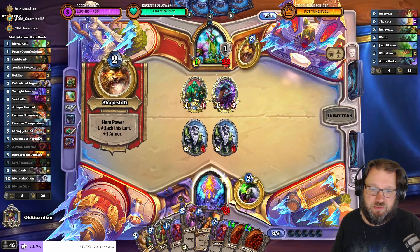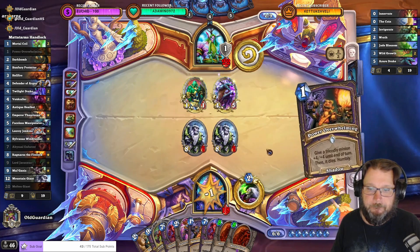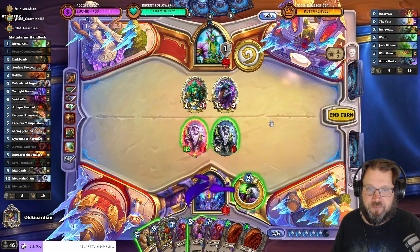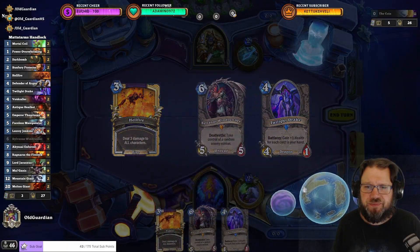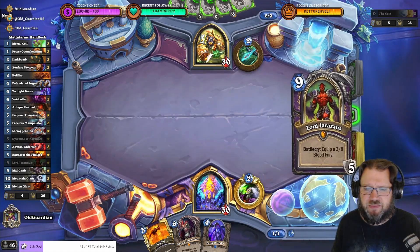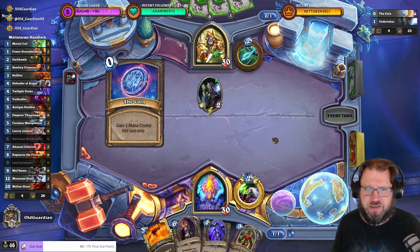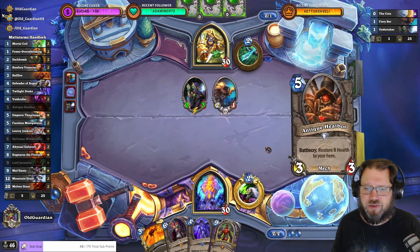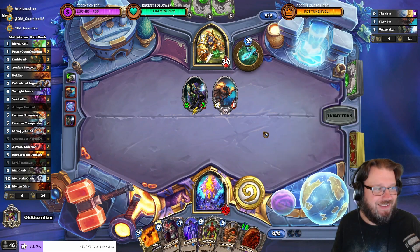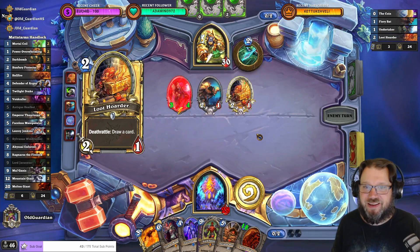We go 16 plus 7. This is Mattatharms's Handlock, and Mattatharms played this — I'm not sure if he played it to legend, I think he did. He said he had a good win rate against the Meta decks. But this doesn't look very promising right now. Boom, I guess we die. If they have another Deathrattle minion I'm dead, because I won't be able to kill the Undertaker. I'm dead. Well, that happened.